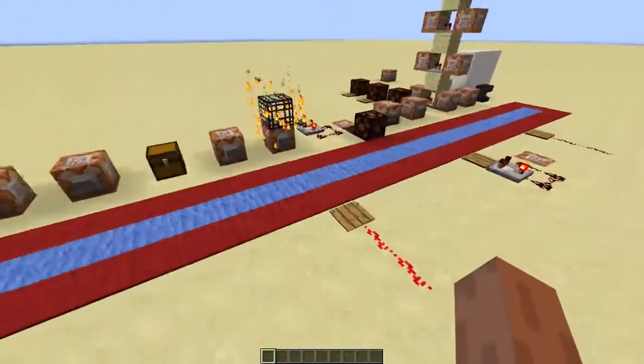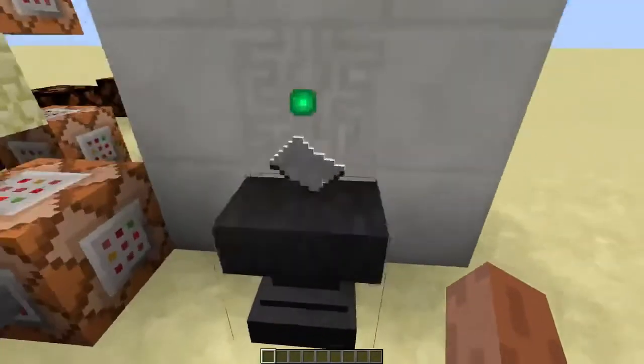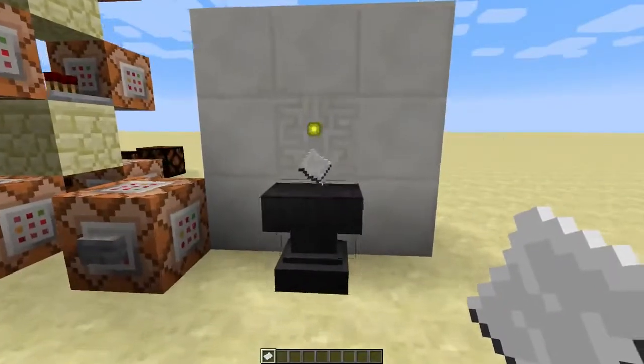You can power a redstone signal when a player is near the spawner, or you can make a really compact randomizer. Or you can detect when some entities are near. For example, this item will only respawn after it's picked up.